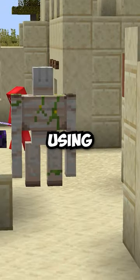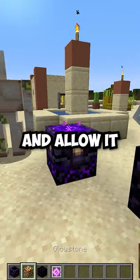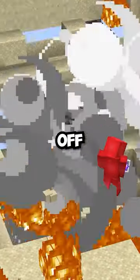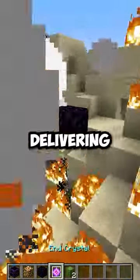The idea here is that we're using a respawn anchor in the overworld, and then when we load it with a glowstone and allow it to detonate, we're bouncing our enemy off of that respawn anchor explosion into an end crystal, and that way delivering the killing blow.